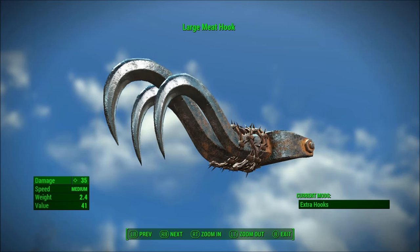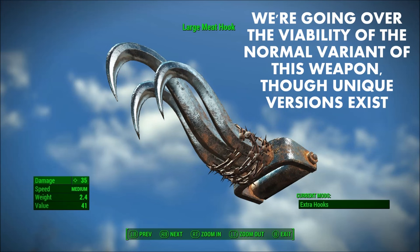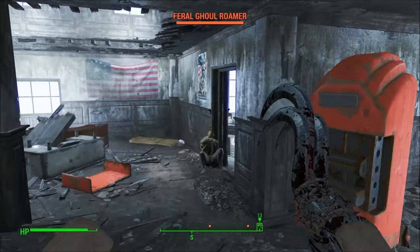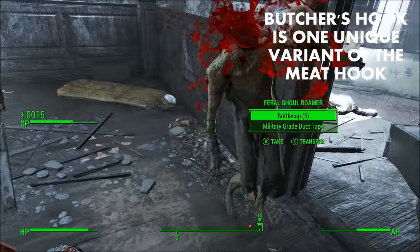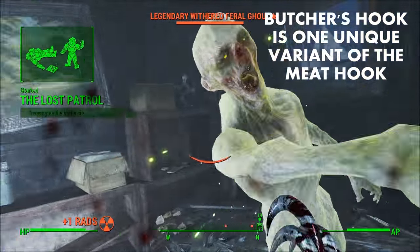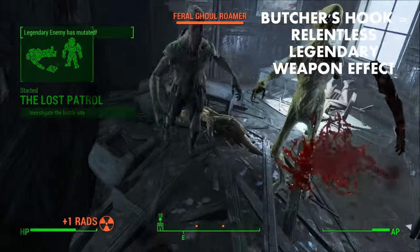Now remember, like all of the other videos in this particular series, these are on the normal variants and not on the unique variants. The Meat Hook has a unique variant which is the Butcher's Hook. The Butcher's Hook has a relentless legendary weapon effect, so basically when you get a kill, it refills the critical meter.